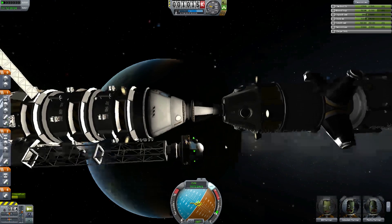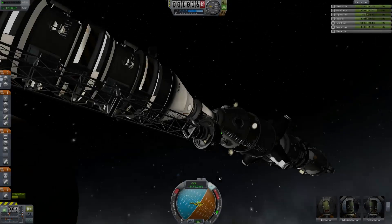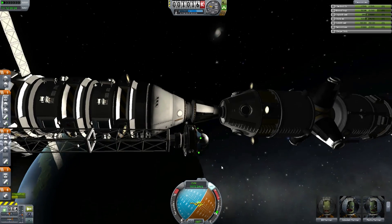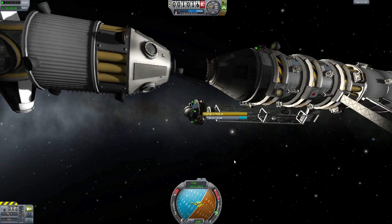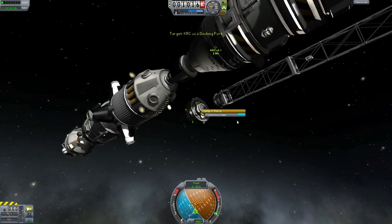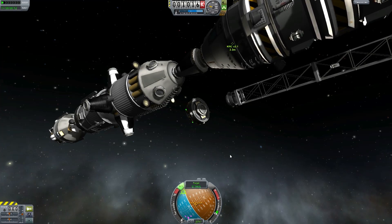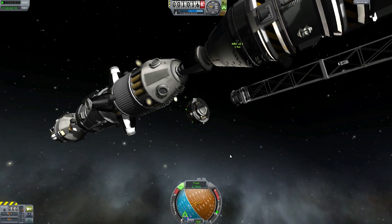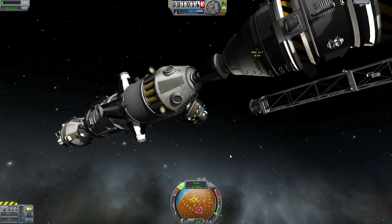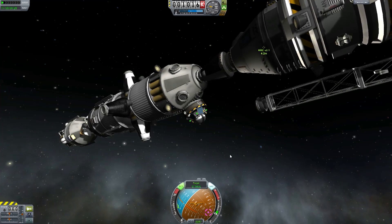Let's enable these ports again so I can control this thing. I think that's all of them. We'll undock this and then select maybe this port and control from here. RCS on and need to flip this thing around. Oops, I bumped into it — it's not really that big a deal, this thing's so light and we're going so slow, it's not really a problem.